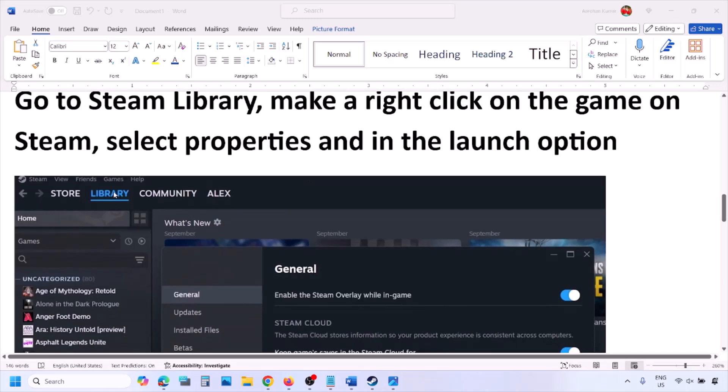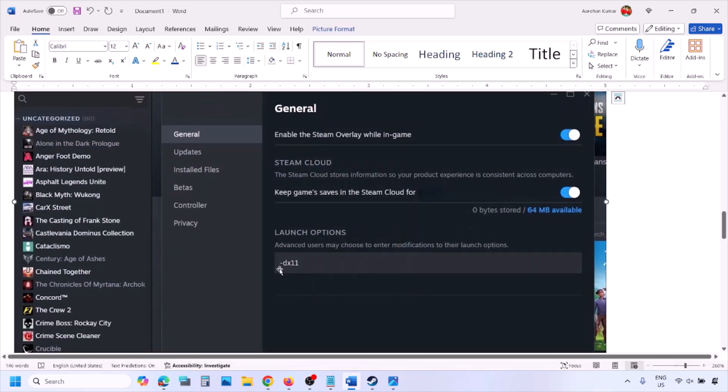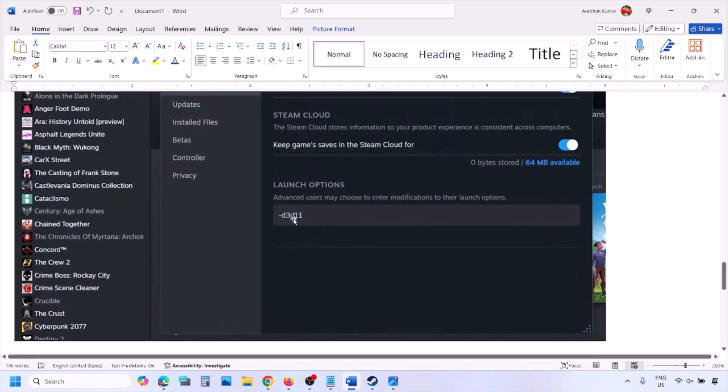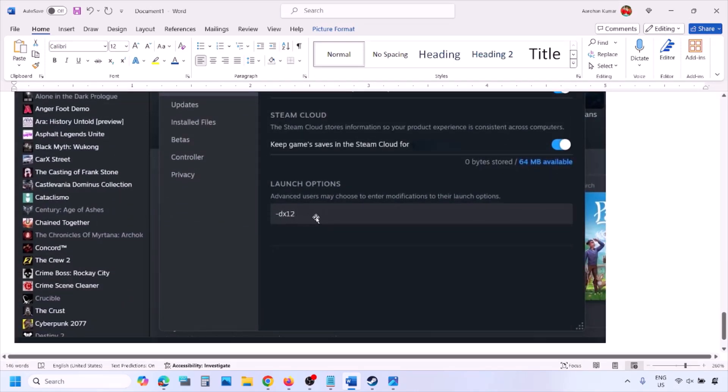Go to Steam library and then make a right click on your game and select properties. In the launch option type in -DX11 and then launch the game and check. If that does not work, type in -D3D11 and check. Still not working, type in -DX12 and then launch the game and check.